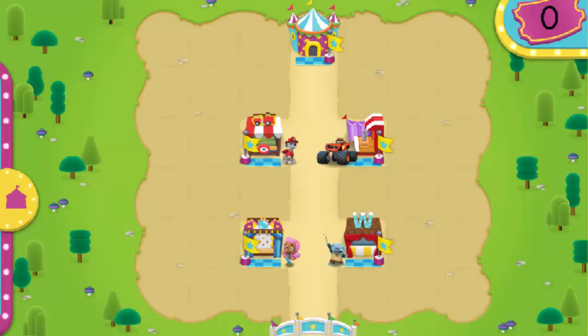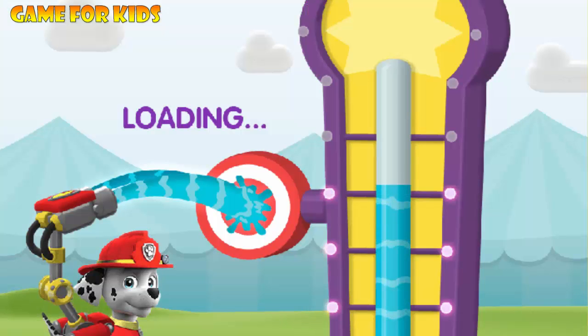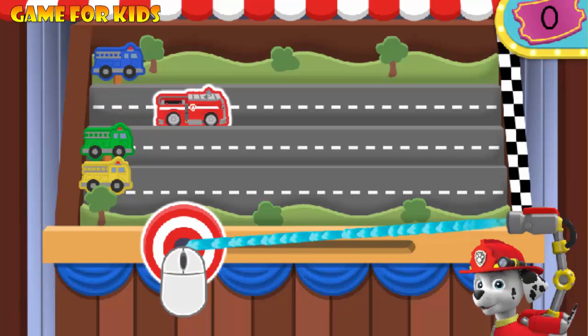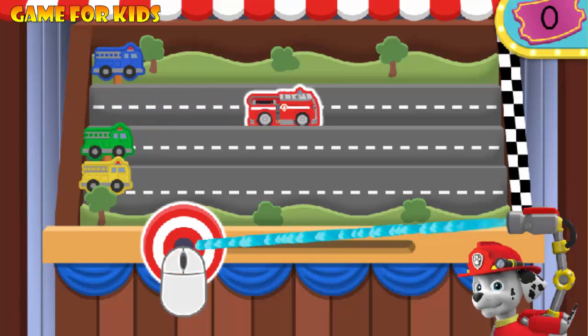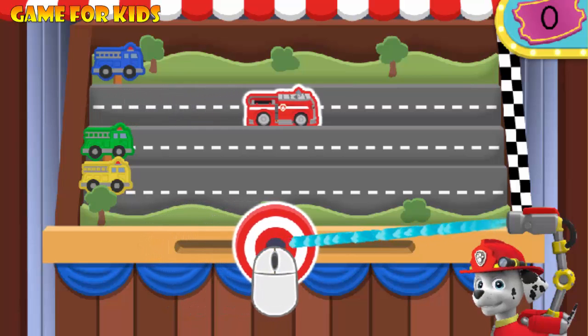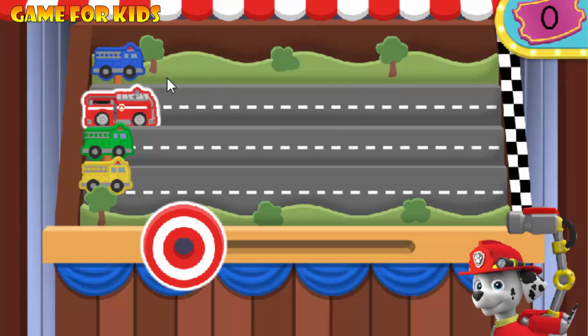Welcome to the carnival. Click on any of the games in the carnival to play them. It's the Fired Fire Truck Game. Click on the target as fast as you can to spray water to move my fire truck forward. You'll need to follow the target as it moves around on the screen. Ready? Let's do this!